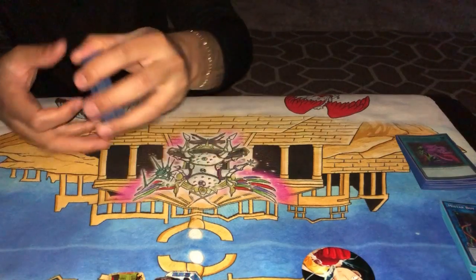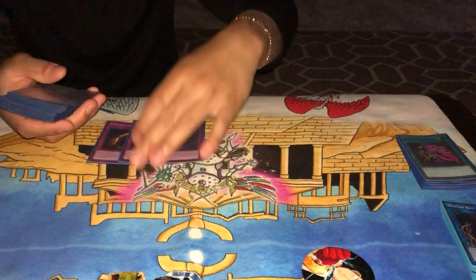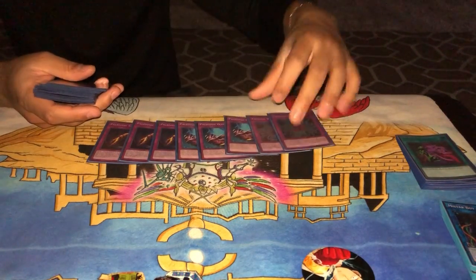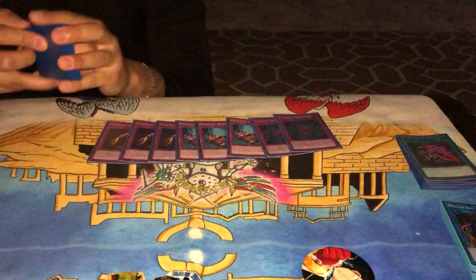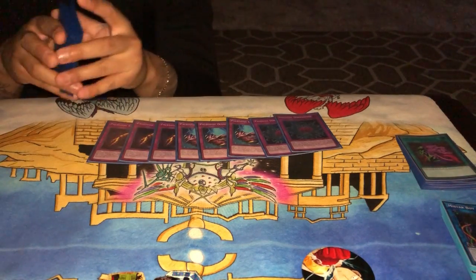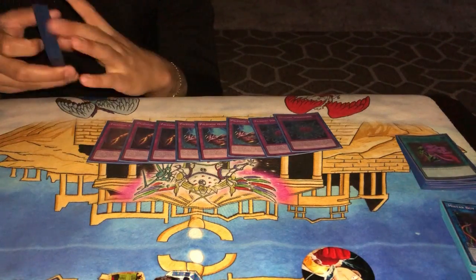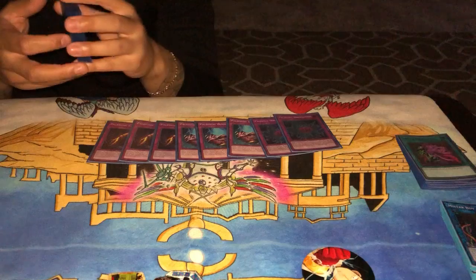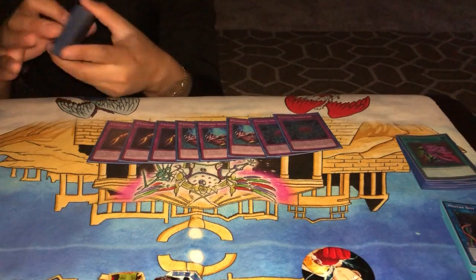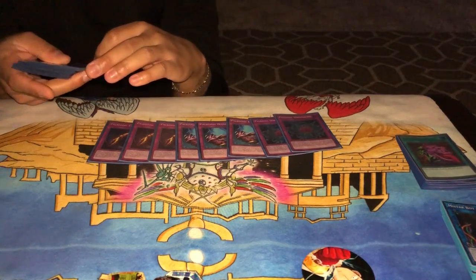Now the traps are the bread and butter of the deck. I play three Canadia, three Olenoides, and two Dinomischus. These are your spot removal Paleos. The weakness to these cards is that they target for cost, so if a card cannot be targeted, it's really hard for Paleos to get over it. That is something they do struggle with — monsters that can't be targeted — but you play other cards in the deck to supplement for that one weakness, with floodgates being the main mitigation.